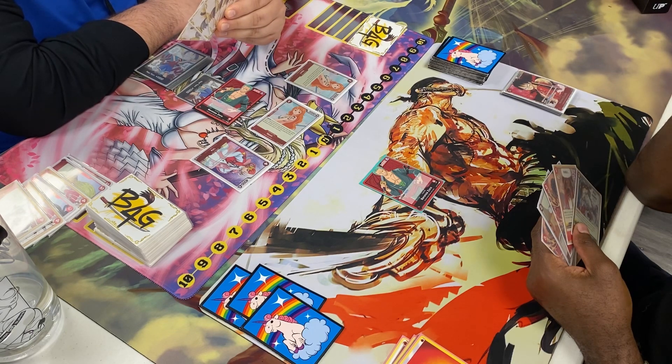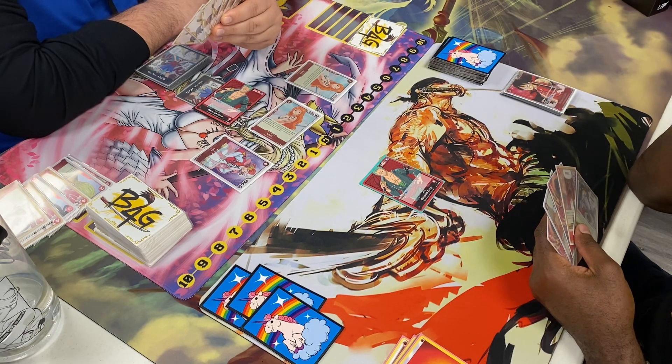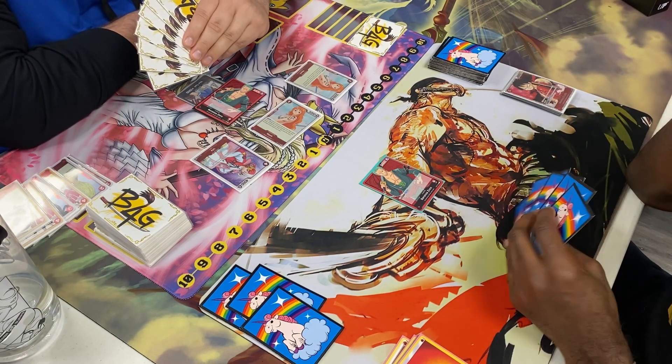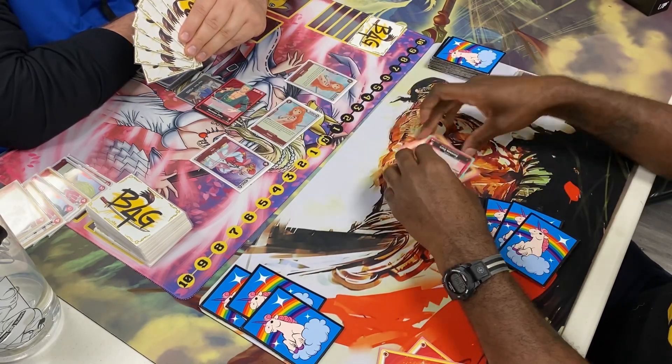I've got three life, I need two hits — how do I make this happen? I've got three 2K counters in hand, one Diablo Jambe, and Red Hawk. Let me do some finger math and make sure I do this right.